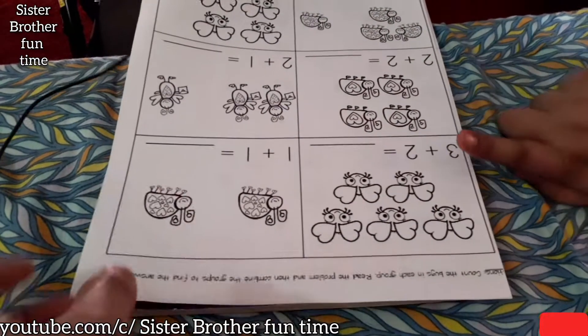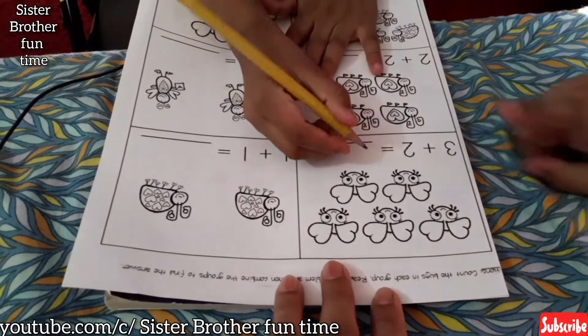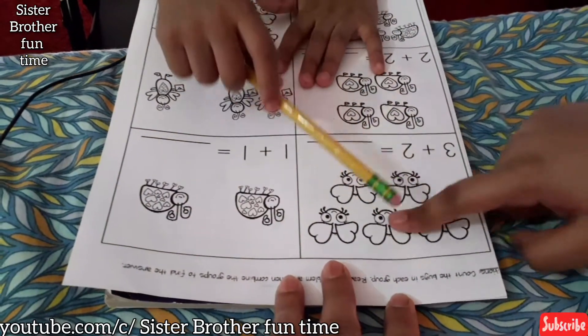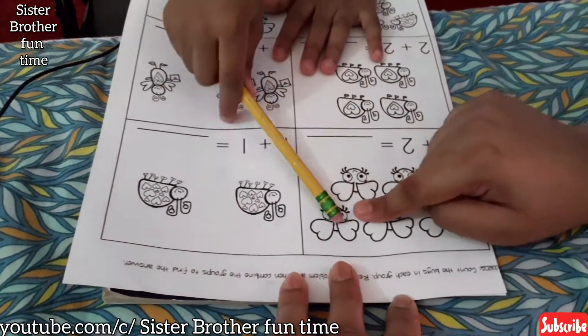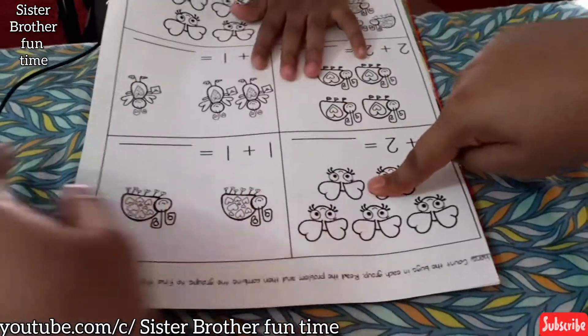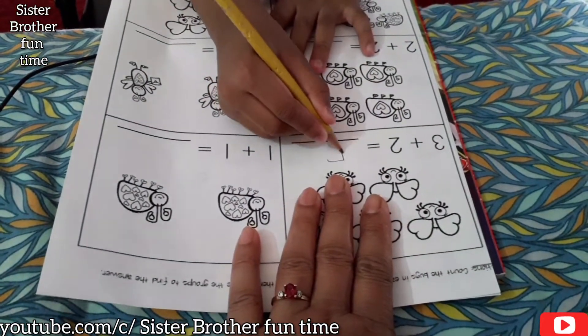Three plus two equals? Five. No, you have to count. Oh — one, two, three. Slowly, slowly. One, two, three, four, five. Okay, so put five. Three plus two equals? Five.